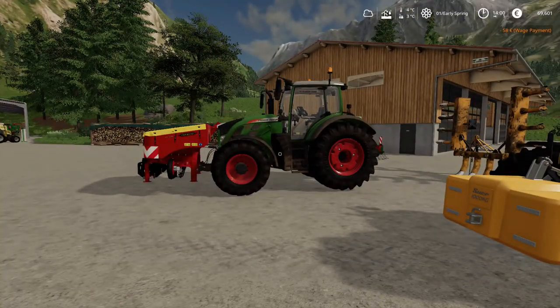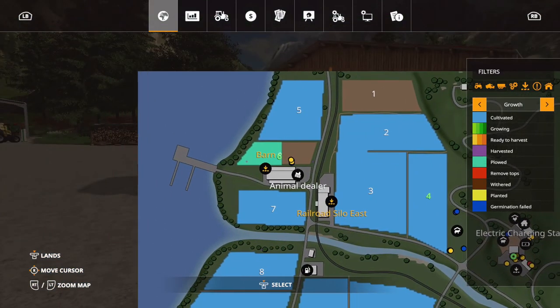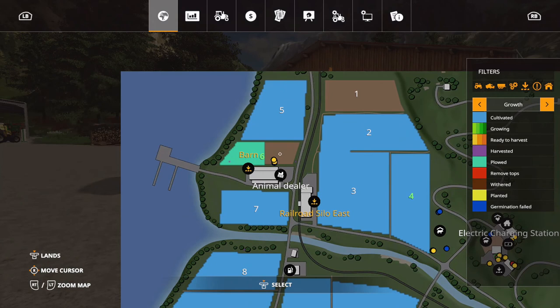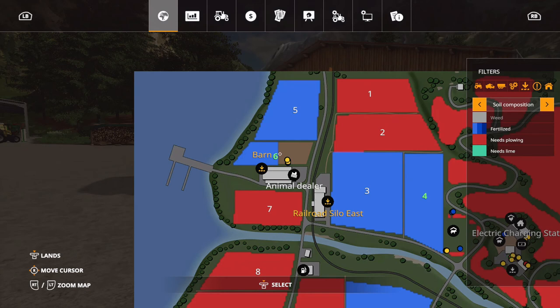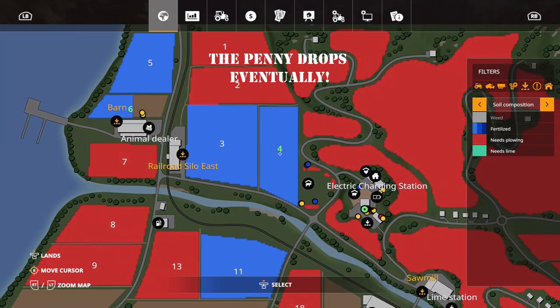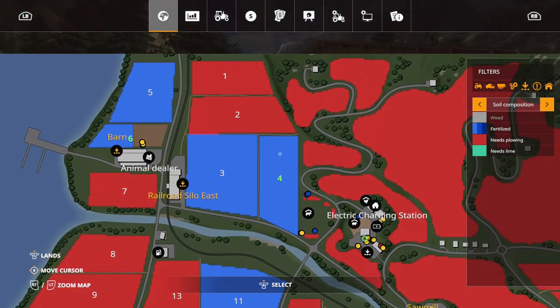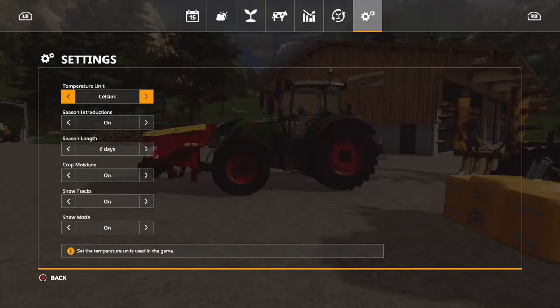Field 6 has been ploughed, and what I was thinking is I'll put a layer of fertiliser on that - that'll give it two fertilising states. Then we can put a cover crop in and that'll give it three. This other field has been cultivated so I can put a layer of fertiliser on that and then a cover crop in, and that'll be on its third fertilising state as well.